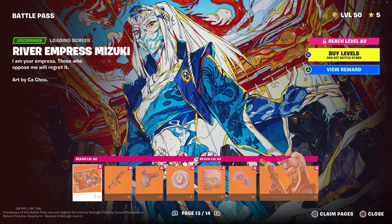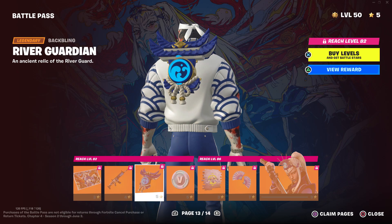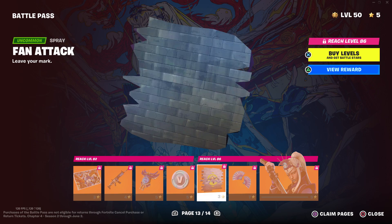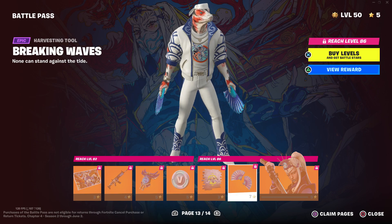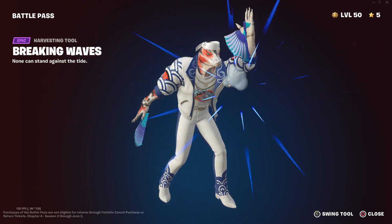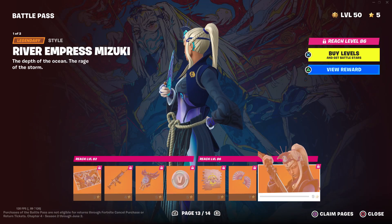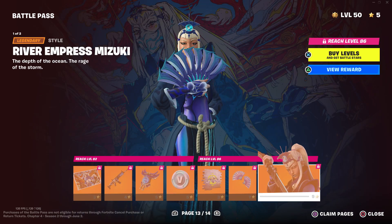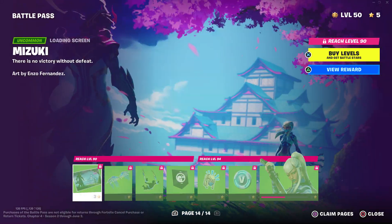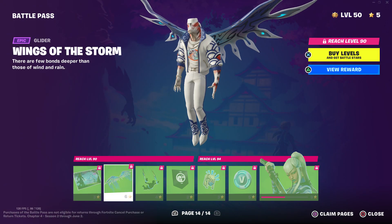Then second-to-last page we got Flood or something, the Rival Guardian, 100 V-Bucks, Fan Attack, and then one of my favorite pickaxes — my favorite pickaxe on the battle pass. And then we got my favorite skin, the River Empress Mizuki. Mizuki loading screen, Wings of the Storm.